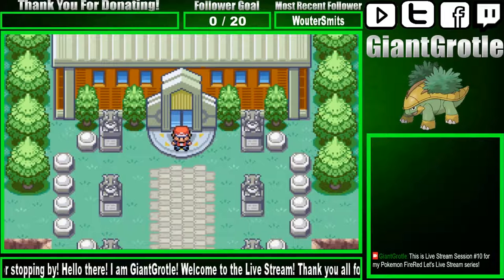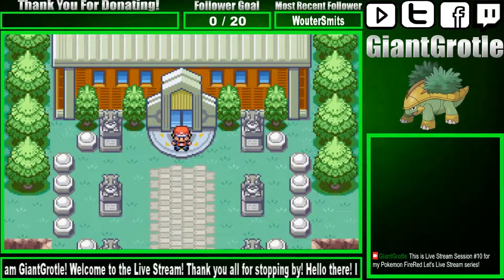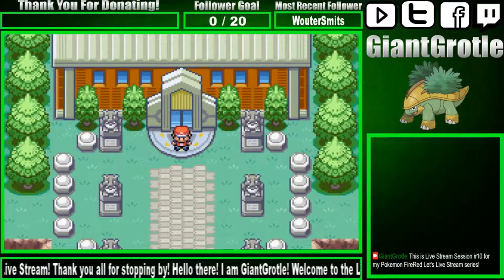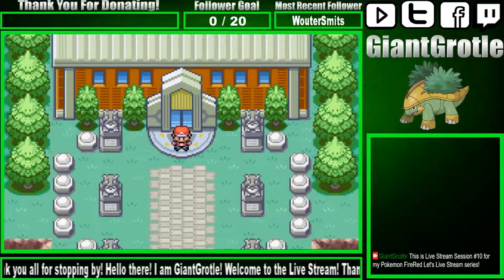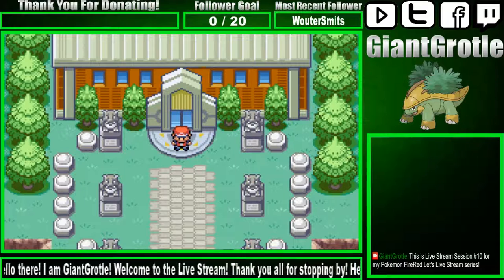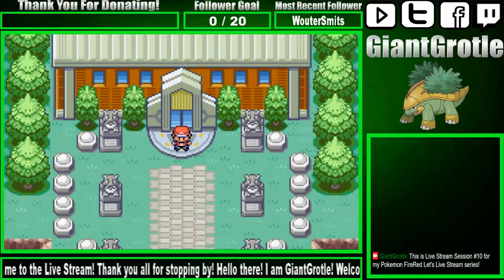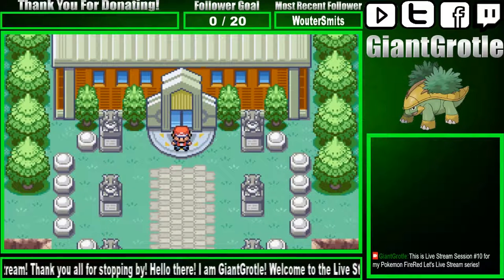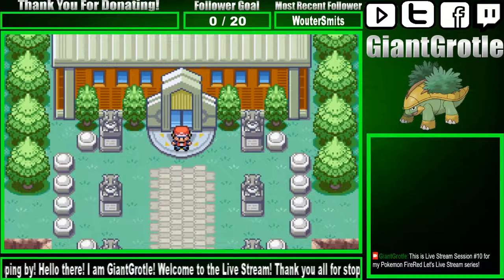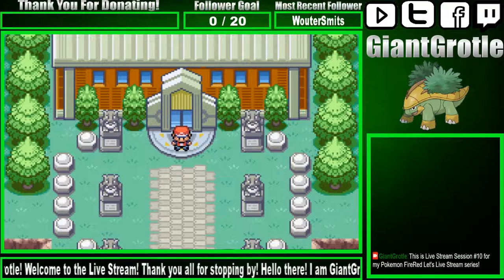Below that you have the chat. I'm using Chatbox on Twitch Alerts now instead of just screen-capping the chat, so I don't even have to have the chat on chroma key — it's just the regular Twitch chat popped out. To the left of that is the gameplay — I'm playing Pokemon Fire Red as you can see. And then below that is my stream message, which scrolls across the screen saying 'Hello there, I'm Giant Grodel, welcome to the live stream, thank you for stopping by.'